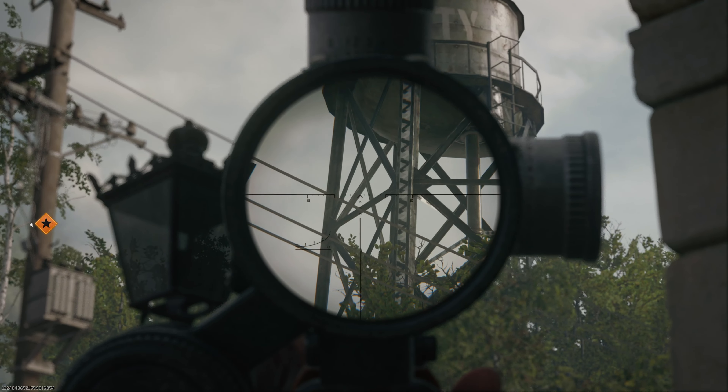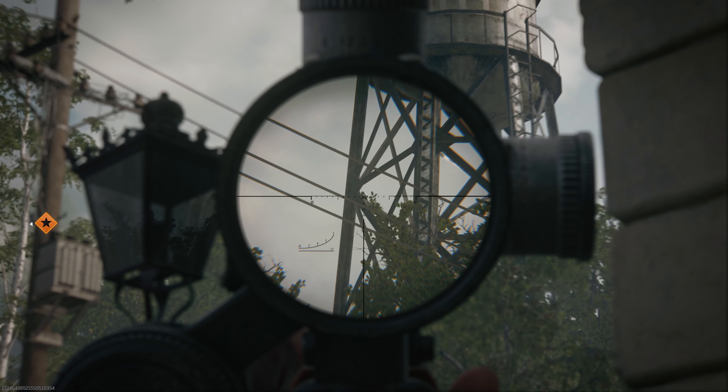To get yourself a free Double Points, just look towards the water tower where you should be able to just about spot a golden Double Points icon.